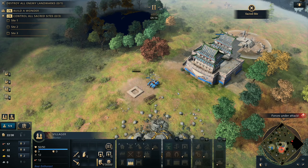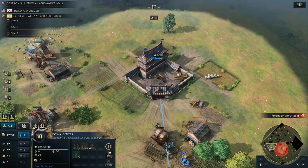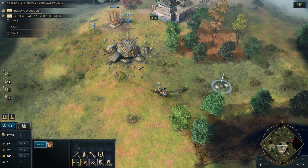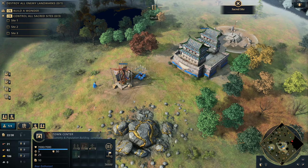I accidentally attacked myself with my scouts there, and we're going to be putting down that mill — making sure that we are relatively tucked in towards that Barbican. Ideally you'd like to be right up against it. So a bit of a mistake coming out from me. We're keeping our two villagers on gold, and the Imperial Official — the second one — is about to come out.